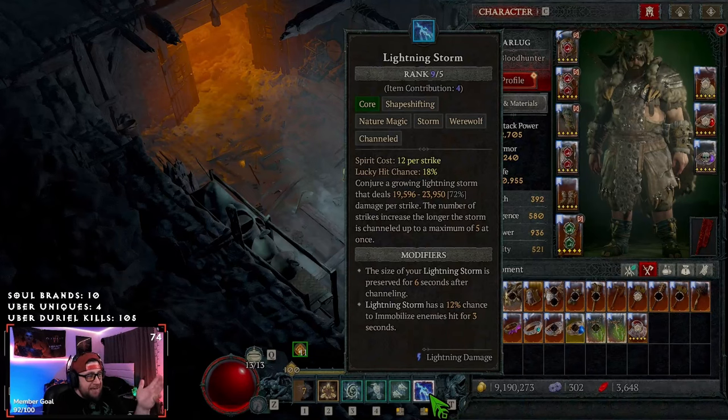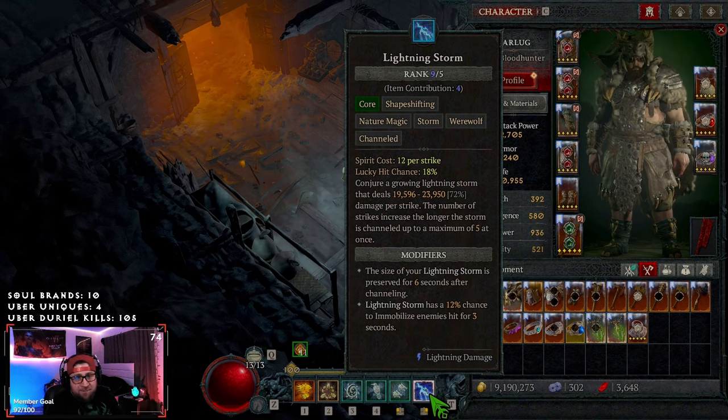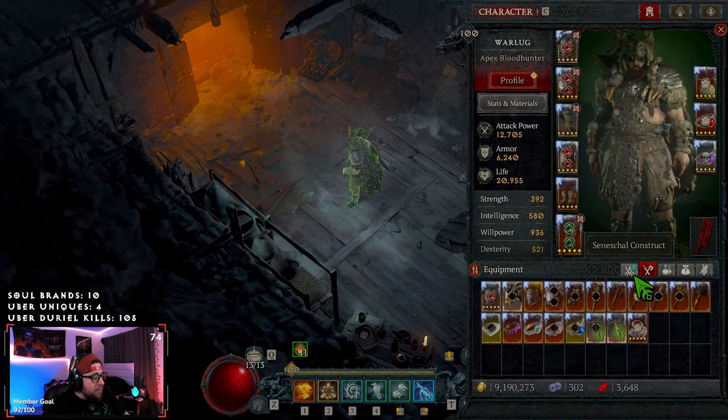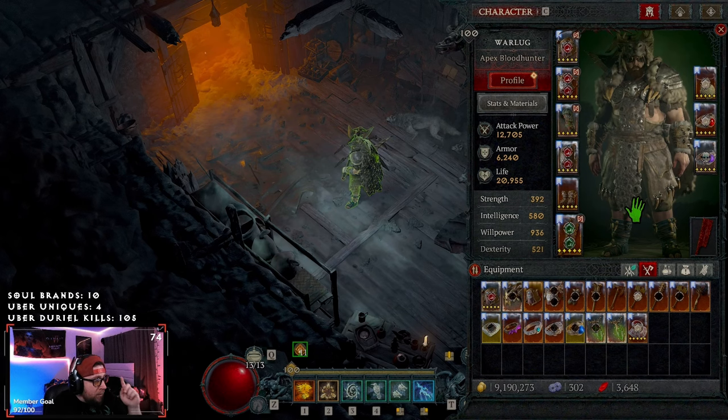Welcome back to the channel. Today I'm back playing Druid and we made a Lightning Storm build because of the huge buffs that came with Season 3 for Druid and Lightning Storm in particular. Big shout out to DT is Wardo, a big member of my community, for bringing me this build. The build is absolutely insane - you're going to crush all content. You won't one-shot Duriel but you will kill him in phase one, and you can do T100s no problem, which we'll showcase today.